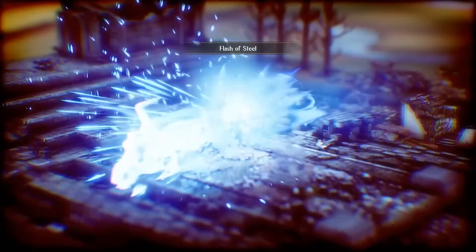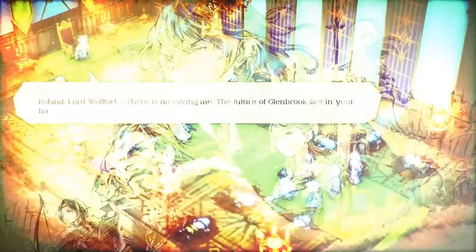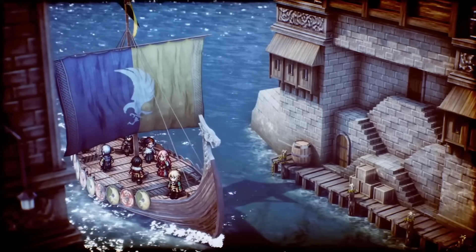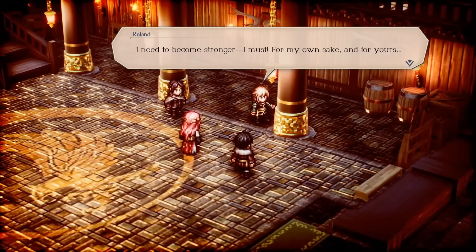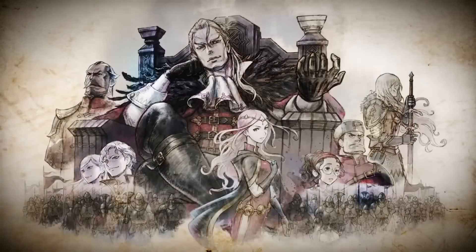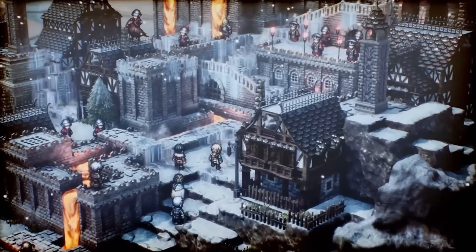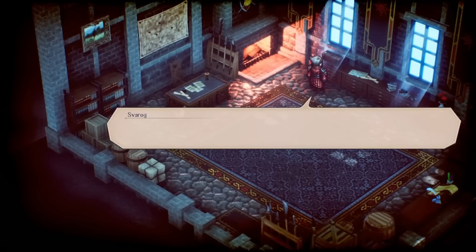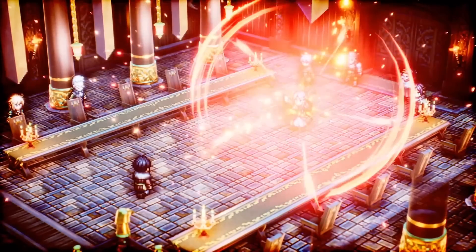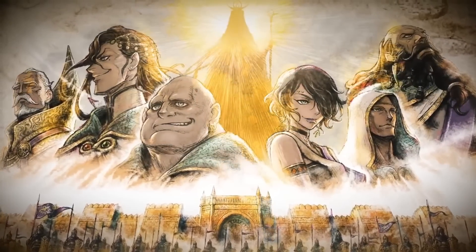Going back to those HD-2D games, Team Asano did it again with Triangle Strategy — this time a tactical RPG, and really a good one. It has an enjoyable story with branching story paths that can branch within each branch, working through a conviction system. If you like a more personalized story, Triangle Strategy does it pretty well, and its characters and their motivations are well done. Its combat is about what you'd expect from a tactical RPG — a grid-based system that takes advantage of terrain — but each character's unique abilities let you find the strategy that suits you best.